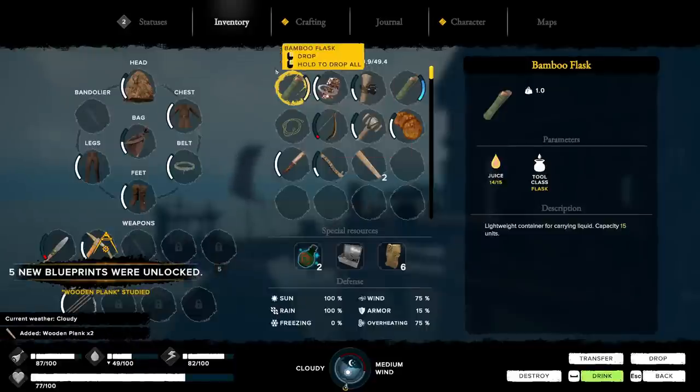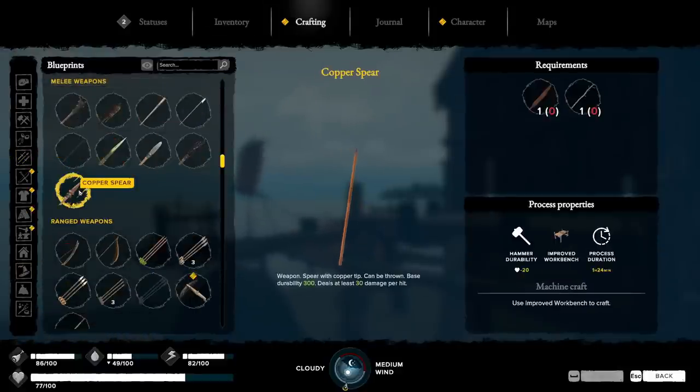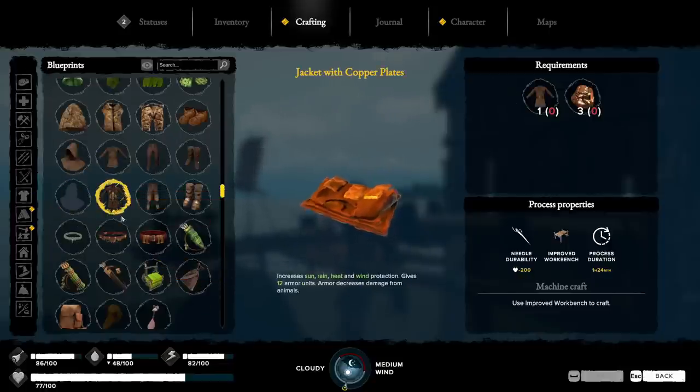How much stuff just unlocked? Okay, so we have melee weapon? And then I was like oh well, maybe we can make a copper spear. Because I got a second knife. I actually can. Well, I have a use for it. But unfortunately again - we need the cannonball tree. There's the crossbow. And the jacket with the plates.